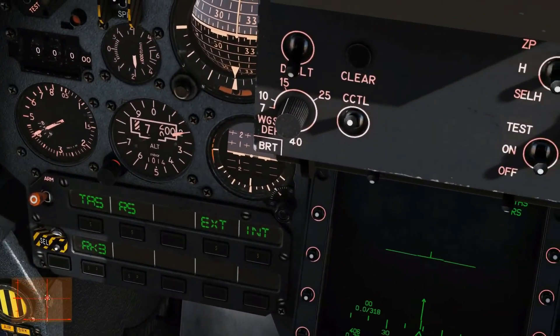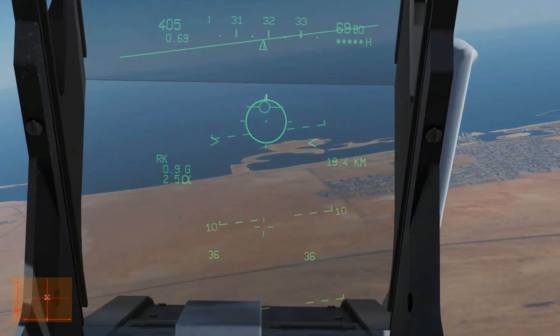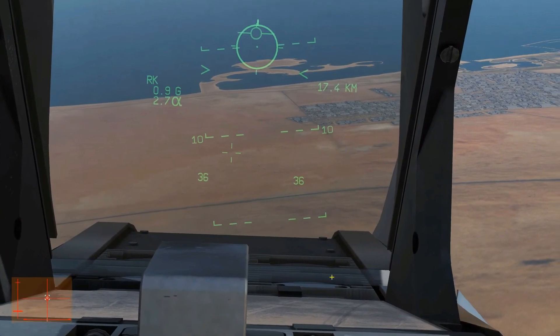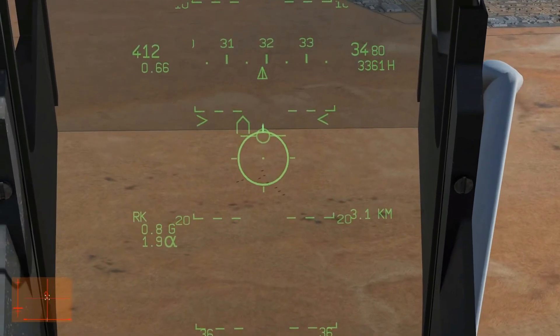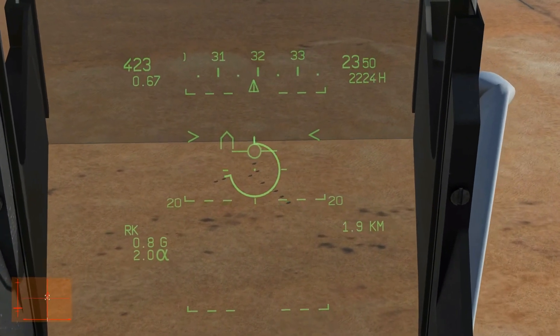Double check: TAS, RS, exterior, interior — rocket selected, master arm on. Good. We're going to dive down at the targets which are about here. Roughly line up our 20 degree depression on the pitch ladder. We're going to do the dive — should be about 20 degrees. Choose our target. Wait for the ranging clock to unwind. At about the half point I'm going to fire at that target there.